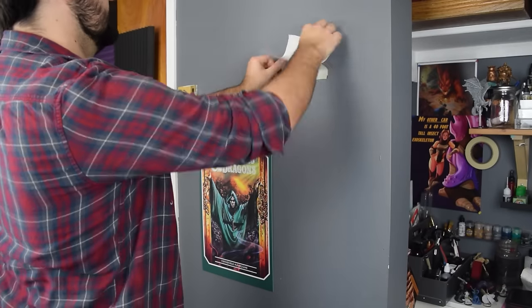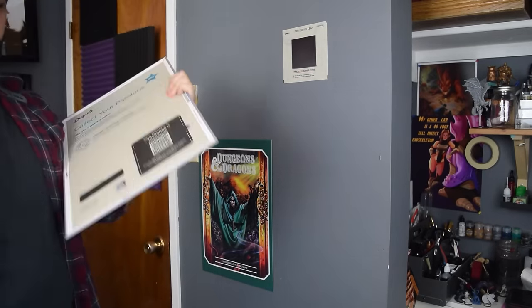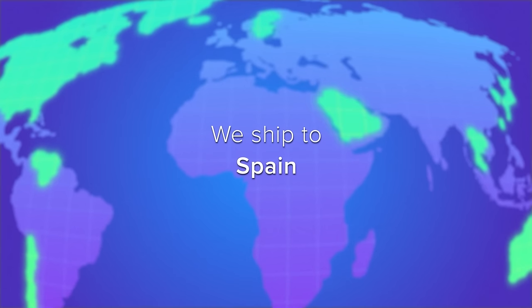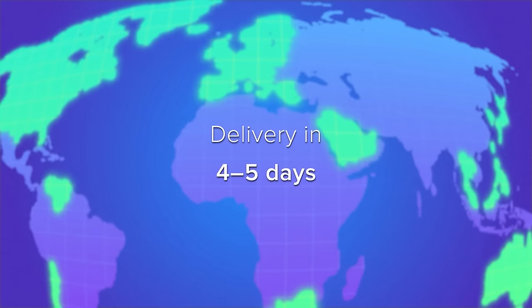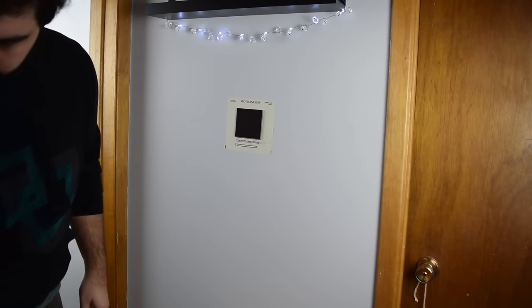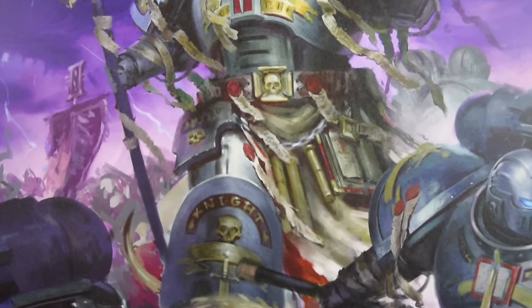They use a unique magnetic mounting system that takes only a few seconds to install. Having experienced it myself, the idea of actually screwing something into my wall now feels archaic. Displate ships worldwide in four to five business days, and these provide an awesome alternative to standard posters that get worn and torn over time and leave holes in the wall. They're made out of super sturdy stainless steel, and they've got literally over a million designs available.